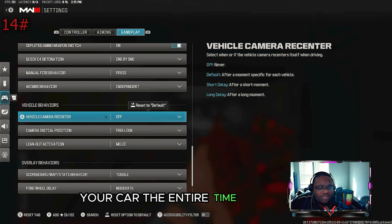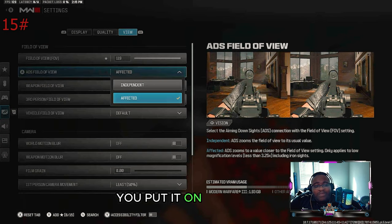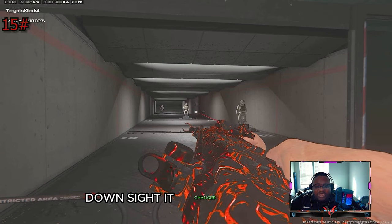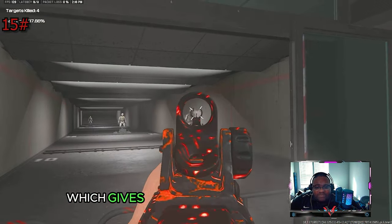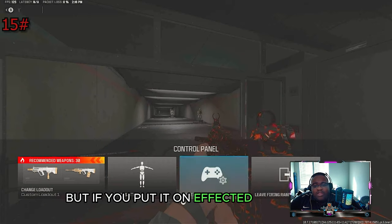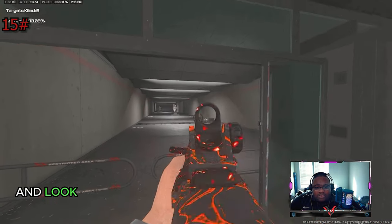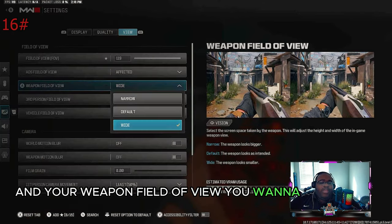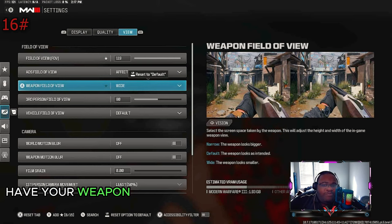These two settings will really help your aim. For ADS field of view, put it on affected — a lot of people have it on independent, but that changes your FOV when you aim down sight. It actually shrinks it, which makes it seem like the gun has more recoil. But if you put it on affected, it stays at the same FOV no matter what, giving you less recoil. For weapon field of view, put it on wide — if you put it on narrow, your gun will look uncomfortably large on screen.